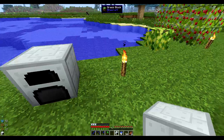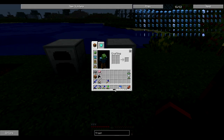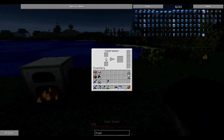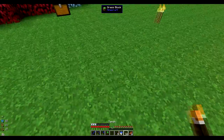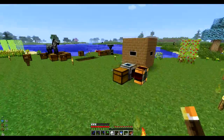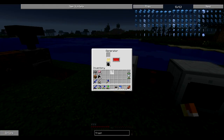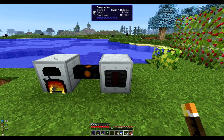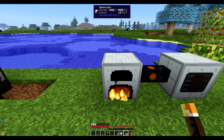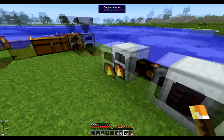Sorry about that little cut, but we are back. I'm gonna place this compressor down like that. Now we grab the copper cables and connect them, and now the compressor is getting power. I need my snow. We'll throw the snow into the compressor, and there we go. It uses up to 32 EU per tick — this generator is outputting 10, so it must not be using the full 32. It's very slow, but that's what I wanted to show you guys: the generator and the compressor.